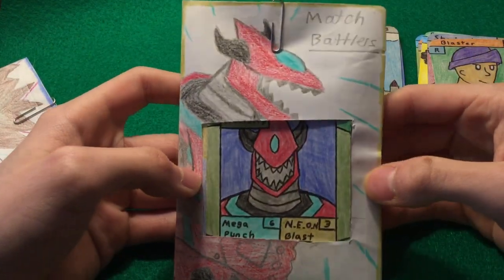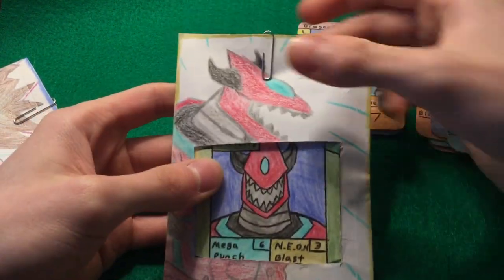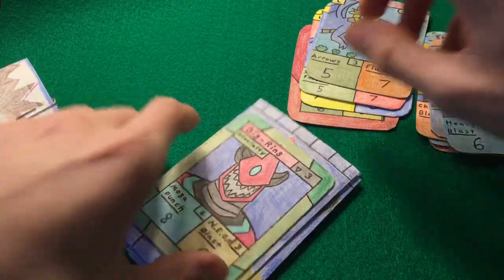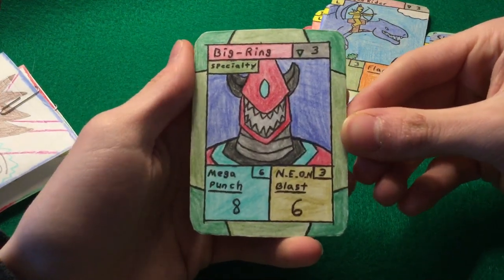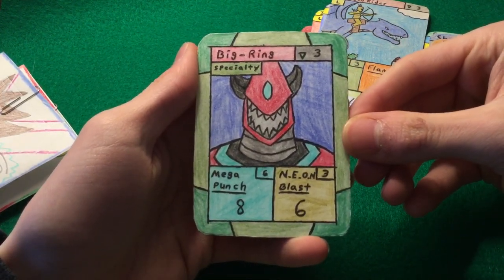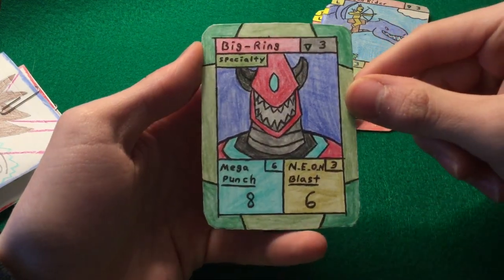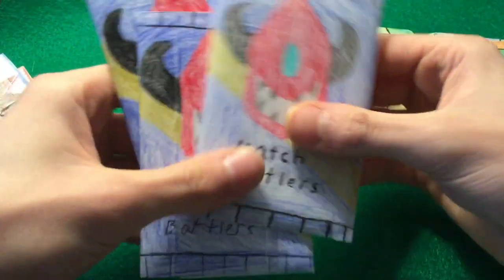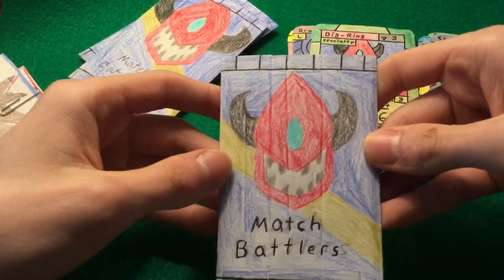Obviously you got a big ring promo. I think I'm actually going to make a big ring in every single set, but he's gonna have different art and be a different rarity, just because big ring is like the main character and I like him. He's got Neon Blast and Mega Punch — I wanted to call it Power Blast but it's called Neon Blast. Big Ring's cool, he's one of my favorites, one of the classics. And then obviously we have three big ring packs for the big ring mini tin.